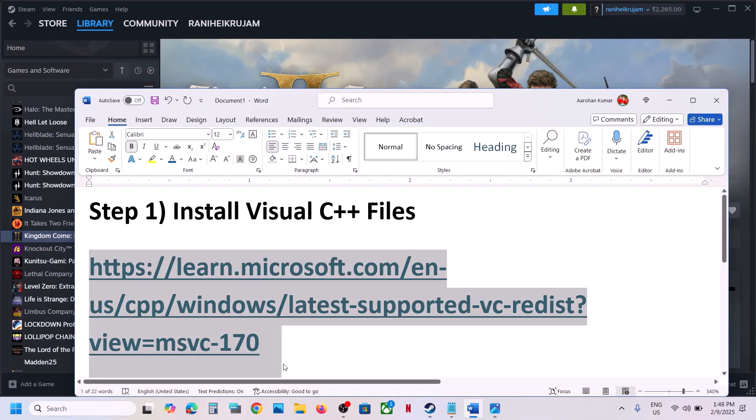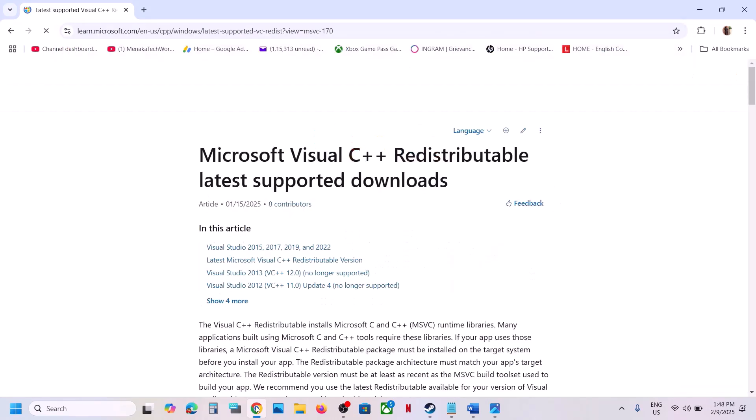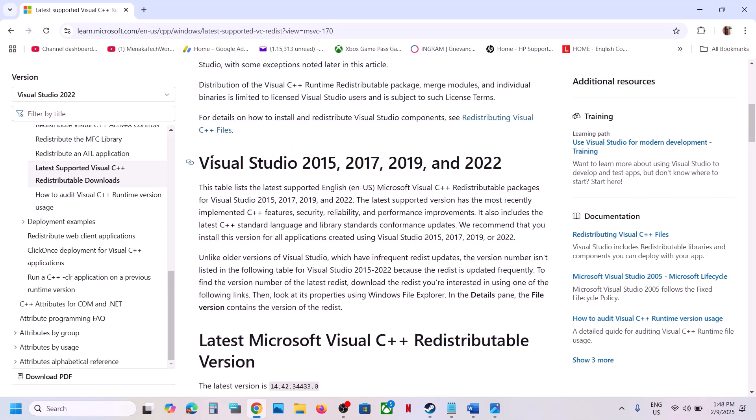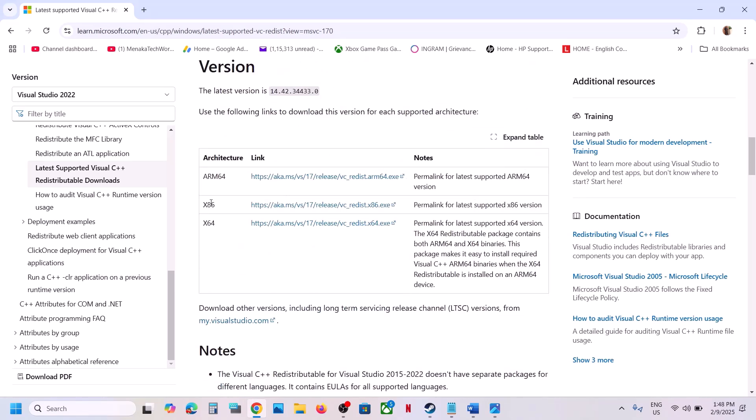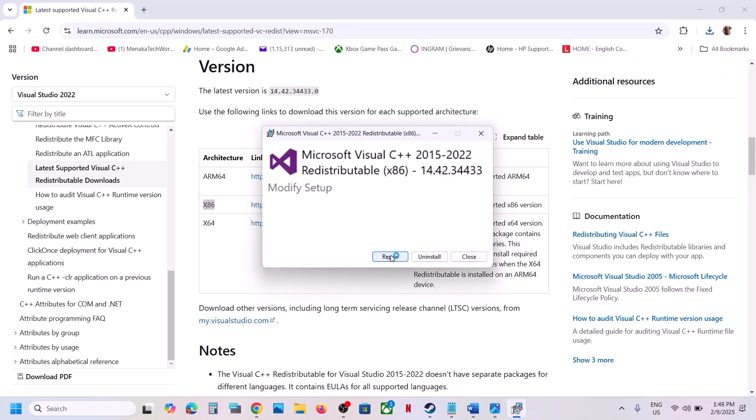Copy this link — the link is provided in the video description. Open this link in the browser; it will take you to the Microsoft website. On this website, scroll down and you can see Visual Studio 2015, 17, 19, and 22. Download the x86 and x64 versions — download both files. Click on it and then run the exe file. If you see the repair option, click on repair; if you see the install button, click on install, then click yes to allow.